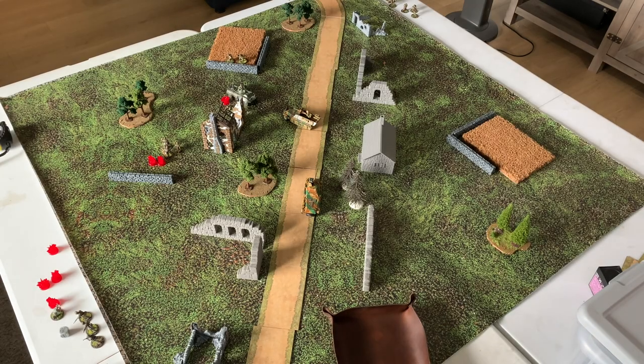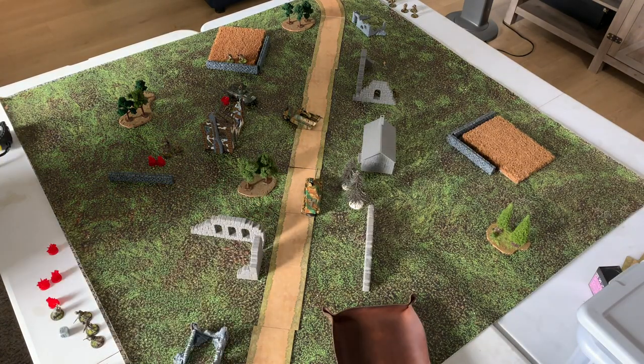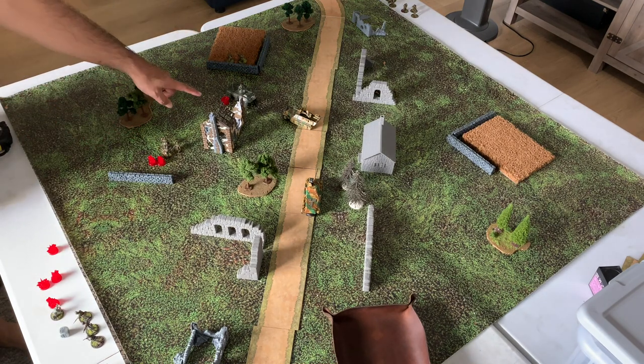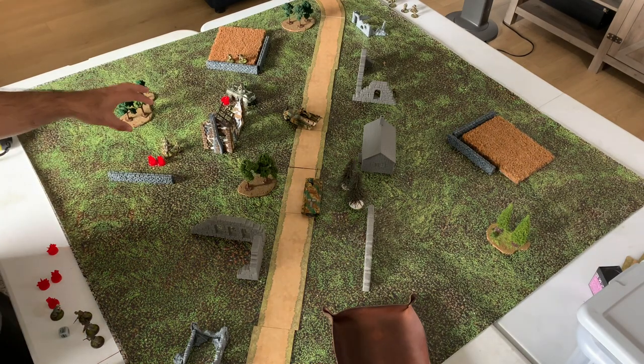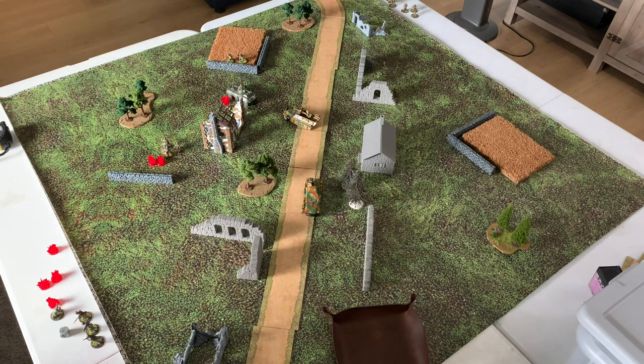Final turn - haven't moved the Puma up much, so moved it 12 inches. The board has thinned considerably: one Waffen SS infantry section, one Airborne section both heavily damaged, the Greyhound, the 25110, the Airborne lieutenant, and the medium machine gun team. If I can destroy this infantry section and the 25110 it's pretty much an Airborne win - they only have two order dice left.